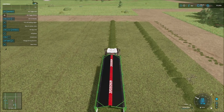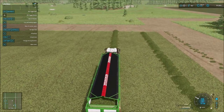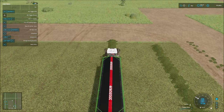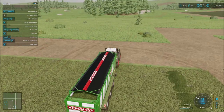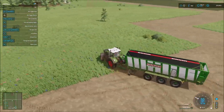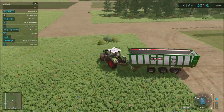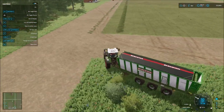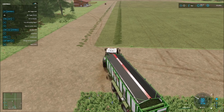As we continue to expand, we'll just continue to plant more grass so that we keep the BGA fed with what it needs as well as the sheep. Right now, food is definitely not a problem — we have enough grass here to keep the BGA going, and we're going to go ahead and pick up this last 2% before we head off.